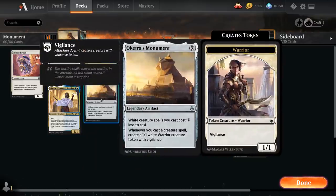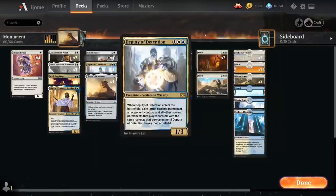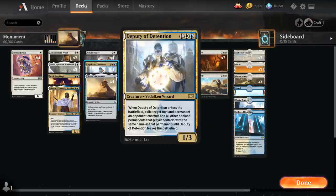At three mana, besides our four copies of Oketra's Monument, we also have the full playset of Deputy of Detention, which is the main removal spell in the deck. It's a three-mana 1/3 Azorius wizard that, when it enters the battlefield, exiles a target non-land permanent the opponent controls and all other non-land permanents with the same name — staying exiled until the Deputy leaves. This is a great answer to tokens, but can also deal with many other problematic permanents.